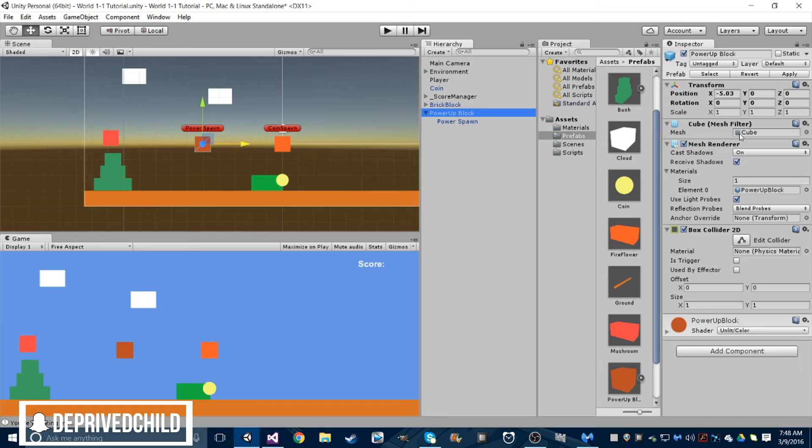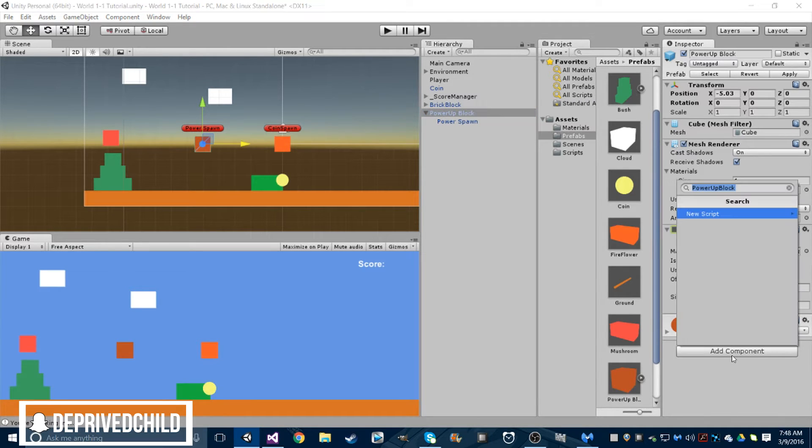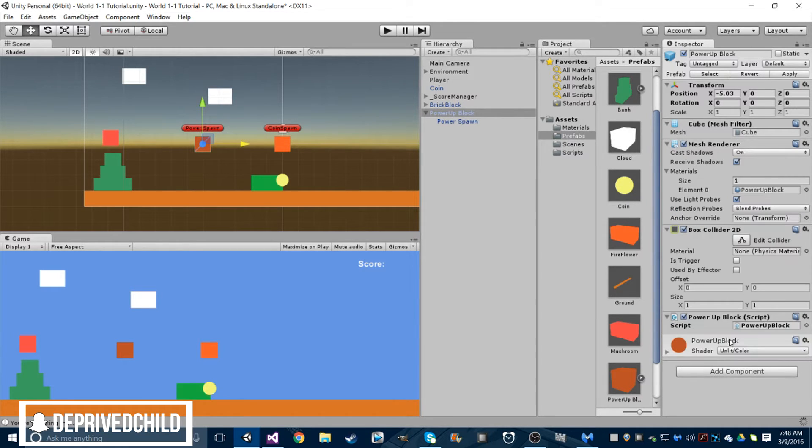Now we're going to go back to our power-up block and then we're going to go make a script named 'power-up block'. So yeah, create and add. Let's open this up.